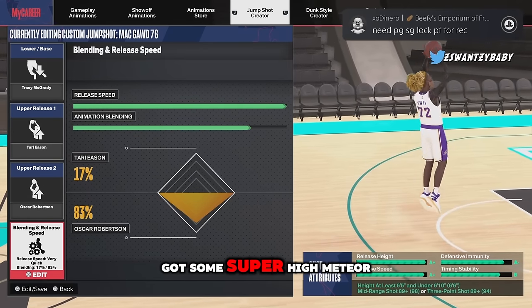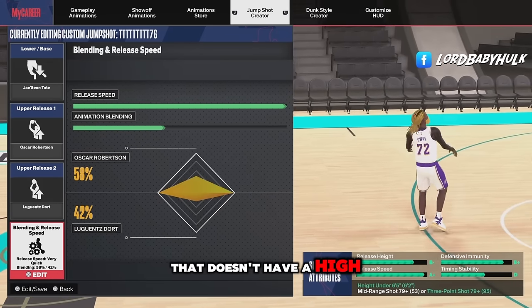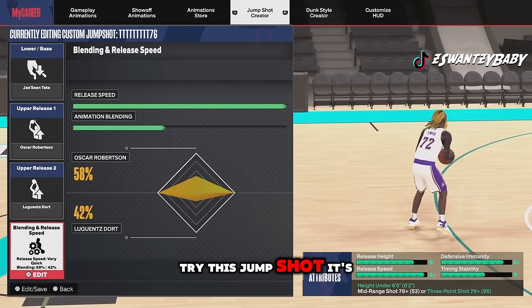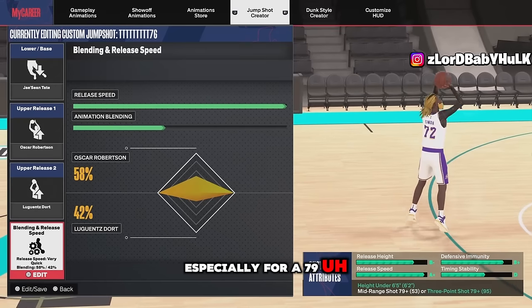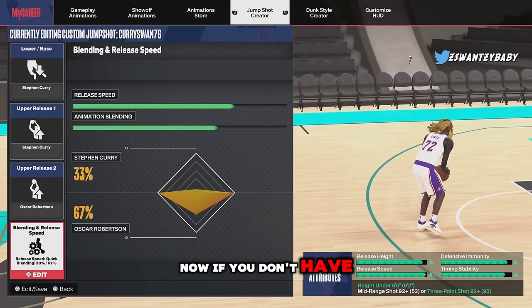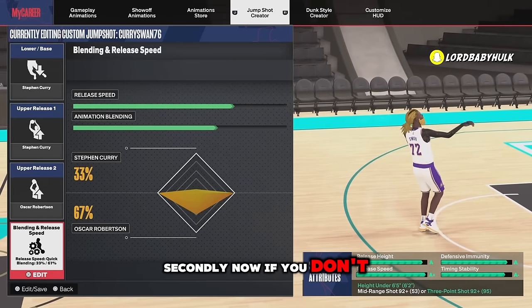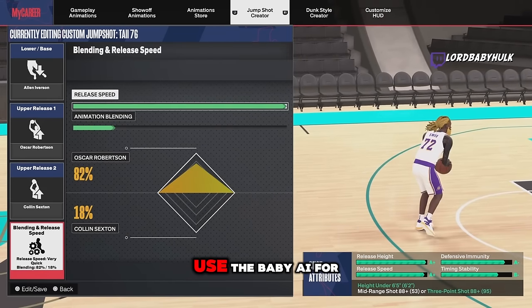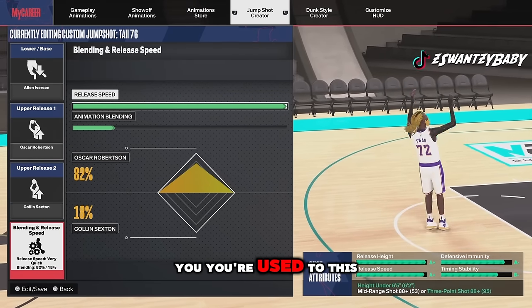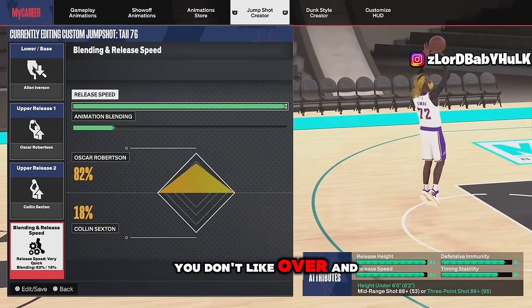Here's the best jump shot in the game that I found to be the most consistent — the T-Mac I'm using now. If you made a small build without a high mid-range or three-point, try this jump shot — it's pretty decent especially for a 79 mid or three-point. If you don't have Patty Mills, use Curry as your best bet. If you don't like Curry, use the baby AI — Allen Iverson — for the little guard. It's similar release to T-Mac or Culver but on a smaller build.